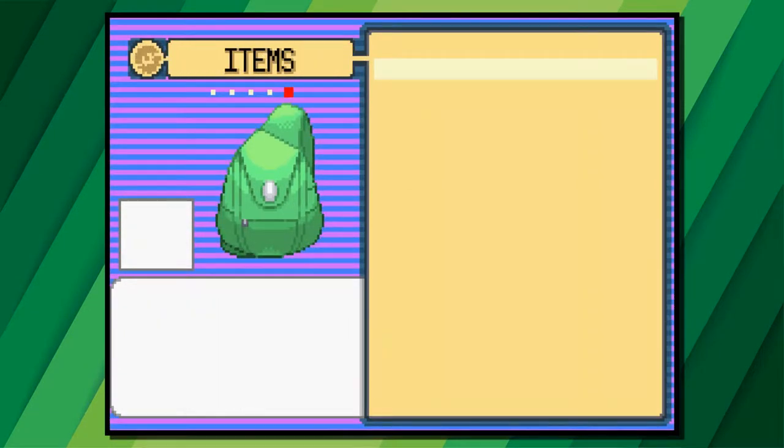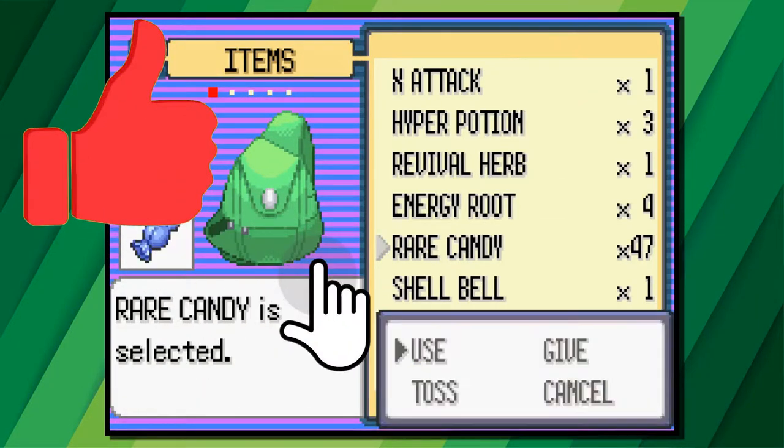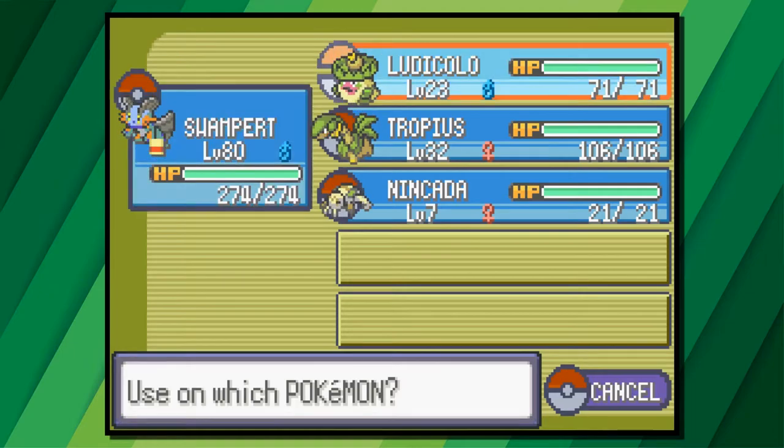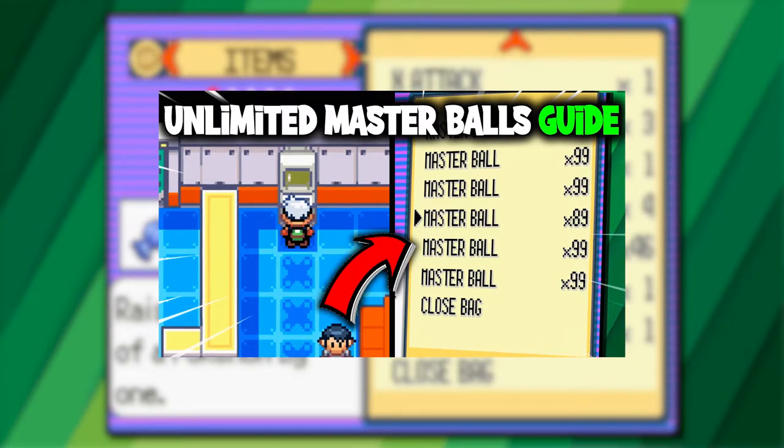With all that done you can level up the Nincada to level 20 and it will then start to evolve. I chose to use Rare Candies for this, and if you need a guide on how to get unlimited Rare Candies then I have one on my channel as well as a link in the description of this video.